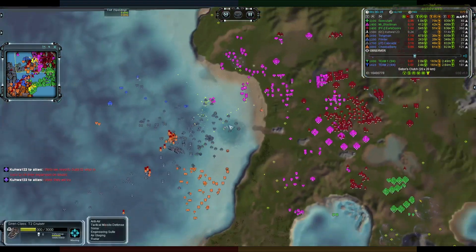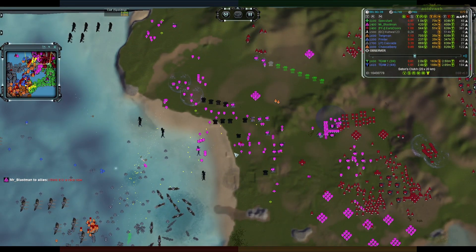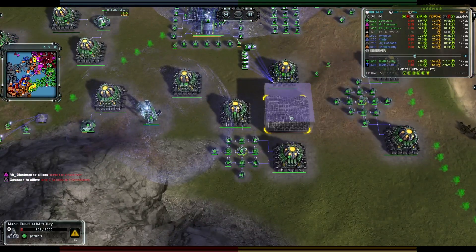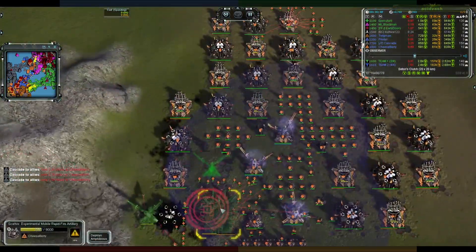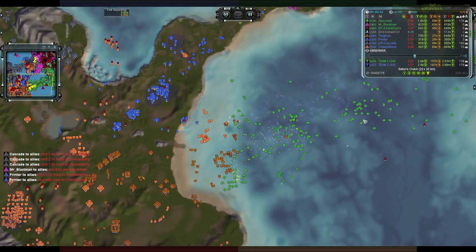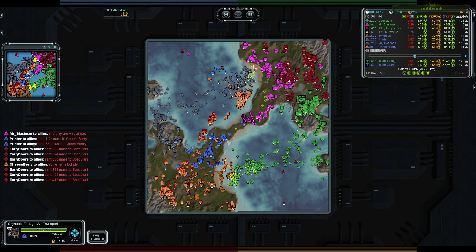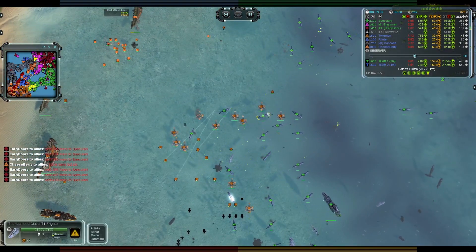The race is going to be between this Mavor — which doesn't have much assistance at this stage — versus this Scathis. A large wing of torpedo bombers comes in because, hey, air is definitely in the hands of Early Doors. He can join the torpedo game too, and they can start thinning out all these Harms or try to kill the support commanders building the Harms — nope, straight for the Harms they go.